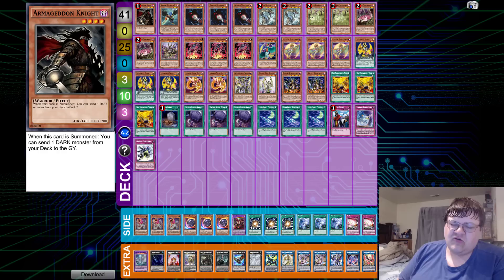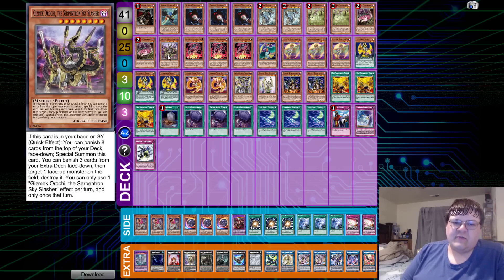There are some interesting tech choices between this list and the one that got second place in America. One of those big tech choices was the use of Gizmek. It's interesting to see this card used both defensively and offensively. One big thing noted on stream was Gizmek-ing during the end phase — but there were times where Gizmek was in hand and it just wasn't correct to special summon during the end phase, because that banishing from the extra deck can be costly. You have to understand that in terms of combo ability and extenders, it might not always be the best play.